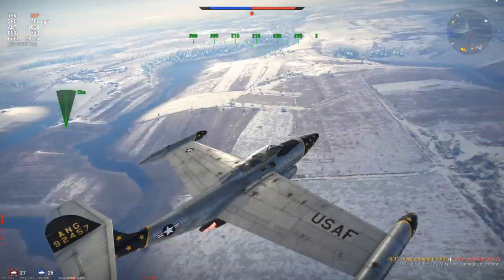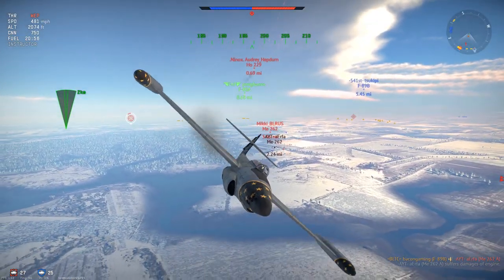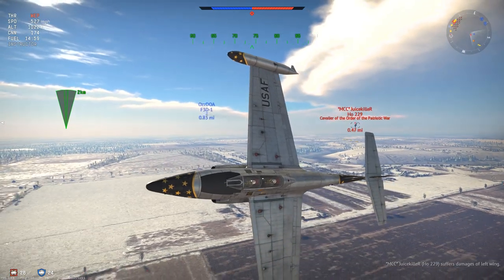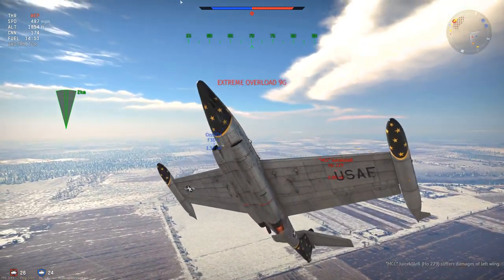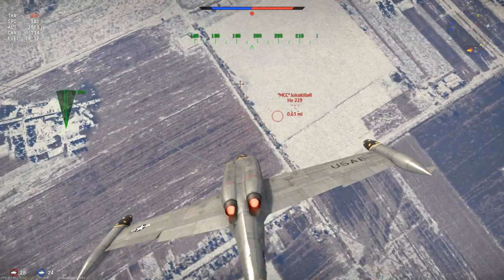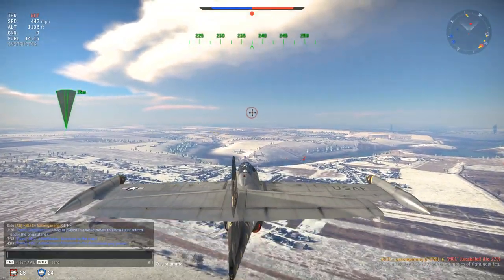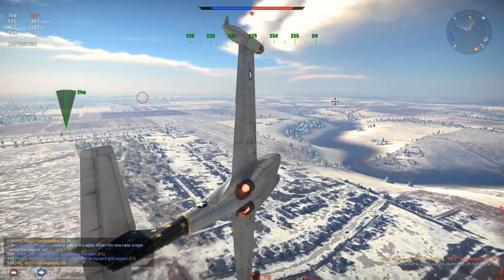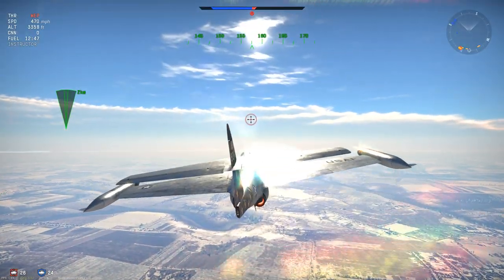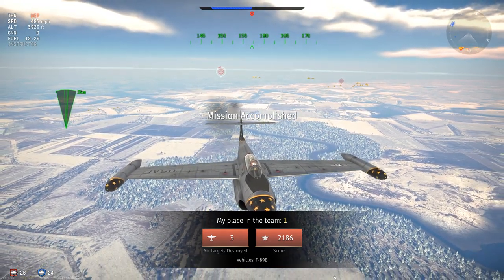After that I extend away - with the afterburners, extending away from the enemy is quite easy. I then move back towards the group of enemies and by the time I get back there is one guy left, a Horton 229, who is busy with a friendly F3D. I pull up into the vertical and come at him from above. He attempts a head-on, but I get solid hits on that thin frontal profile, and that is my third and final kill. Two of those were Hortons, which I regard as one of the most deadly things you will face due to their thin frontal profile and powerful 30mm cannons.